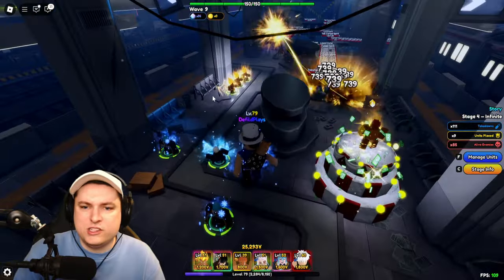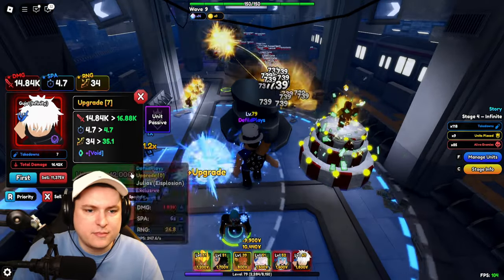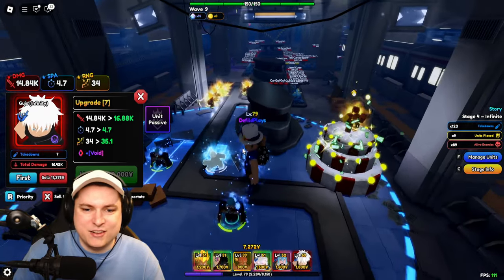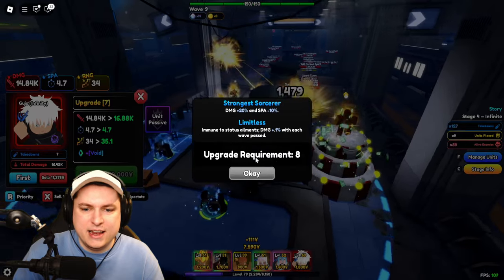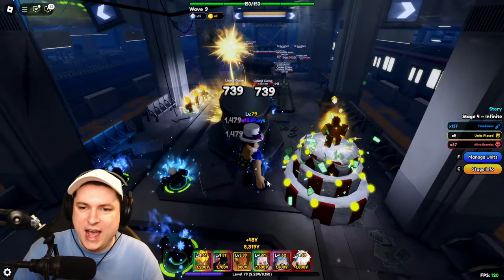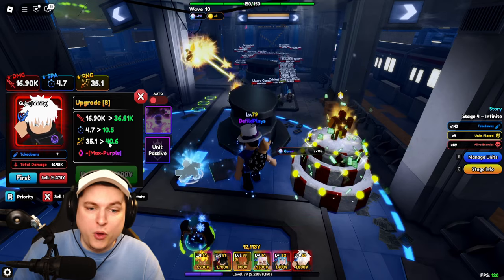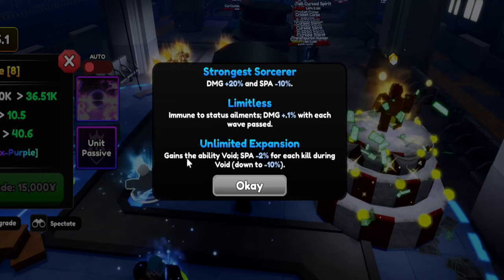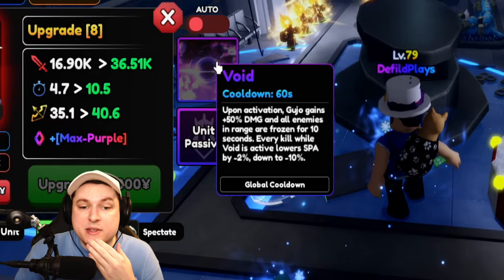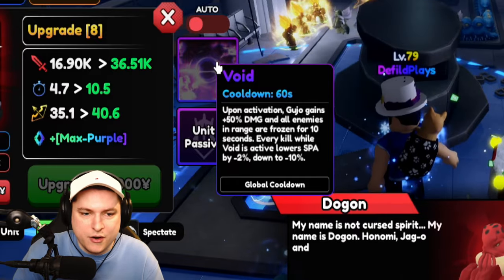We made a little starter setup with some slows down and our Gojo. He's going to go into purple and then we're going to get ourselves a void. We need to get 12,000, which shouldn't be any problem. There we go, 12,000 is ready. We have purple unlocked. So now we get unlimited expansion and gain the ability Void. Upon activation, Gojo deals 50% more damage, and all enemies in range are frozen for 10 seconds. Every kill while Void is active lowers the cooldown.